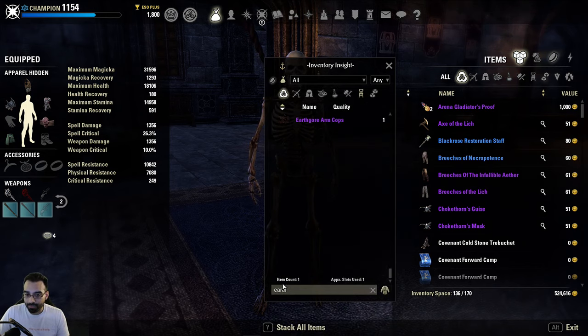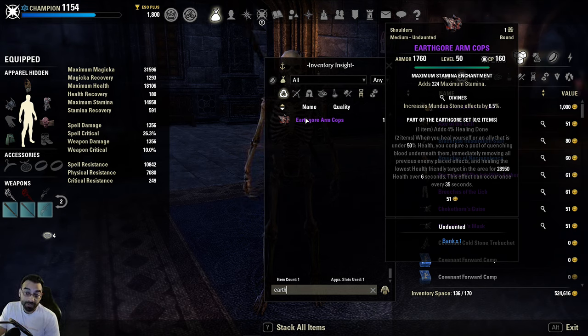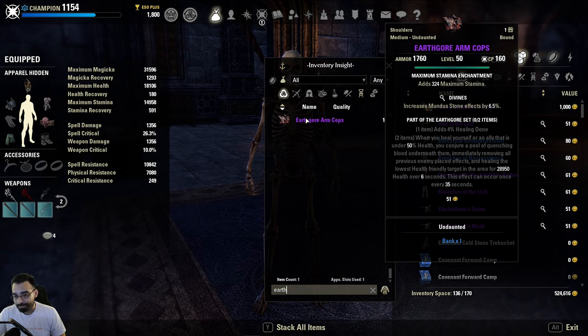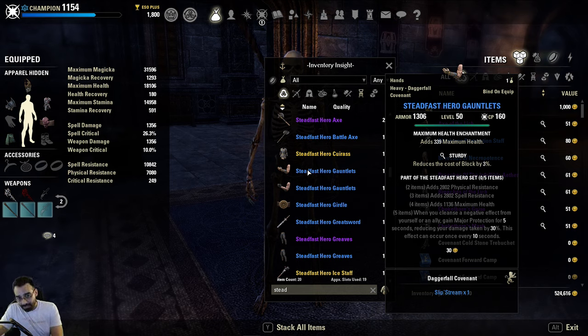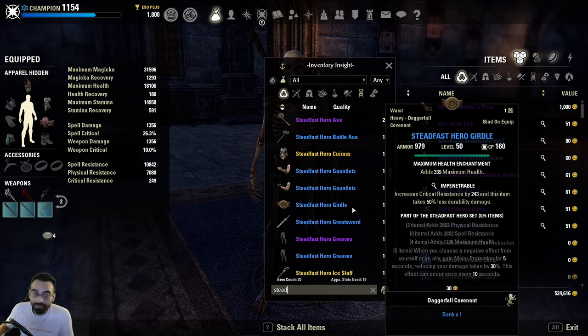Earth Gore is another one - 29,000 healing over six seconds in an AoE, healing the lowest health friendly target in the area, always jumping to whoever needs it most. On a 35-second rotation. You put in someone with Earth Gore, someone with major protection from Steadfast Hero - which gives 50% uptime on major protection every time you cleanse - and then toss on Resto Ultimate along with whatever other set you want to run, and it becomes really easy for people to just perpetually stay alive.